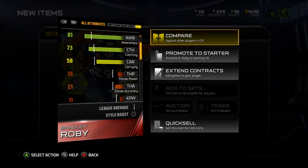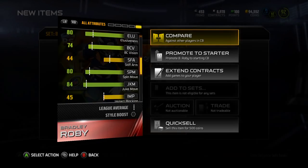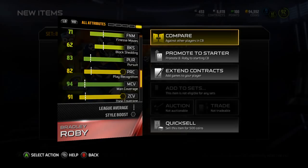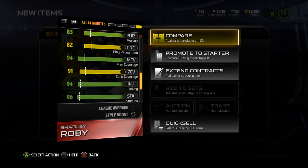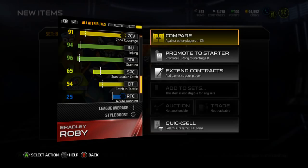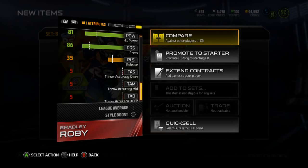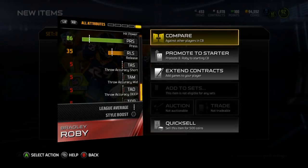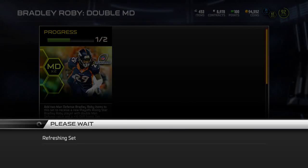Let's see what other good stats he has: 73 catching is pretty good, 80 jumping is decent but average. Finesse move and block shed are there if you want to bring him on a blitz. Pursuit is 83 and play recognition is 82, which are above average — that's nice. The 94 man coverage is great; I wish he had a higher zone, like 94 zone, but I can't get too picky. 65 spec catch, 54 catching in traffic, a nice 81 hit power — really happy with that.